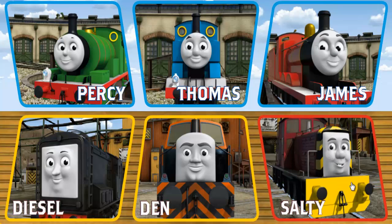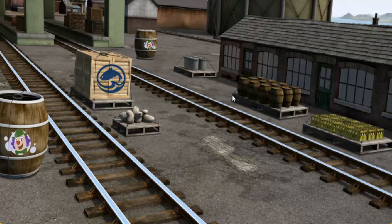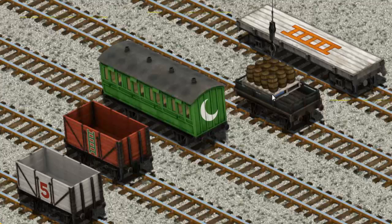It's a busy day at Brendam Docks. Thomas and his friends have many deliveries to make. Thomas must deliver the water barrels to the Steamworks. Show Cranky where the water barrels are. That's not what we're looking for. Show Cranky where... That's it! Let's lift and load. Now the cargo must be loaded.